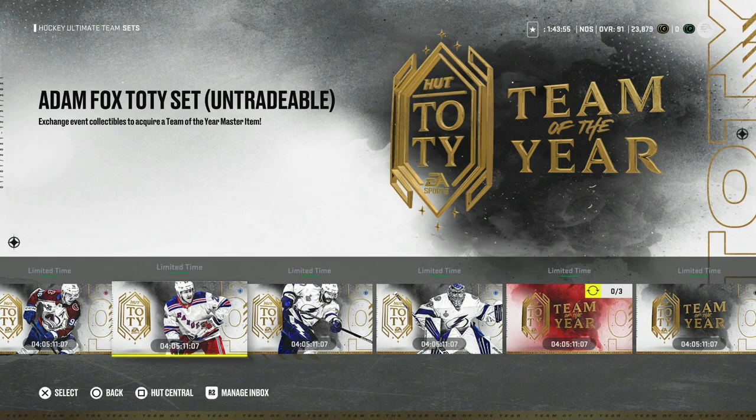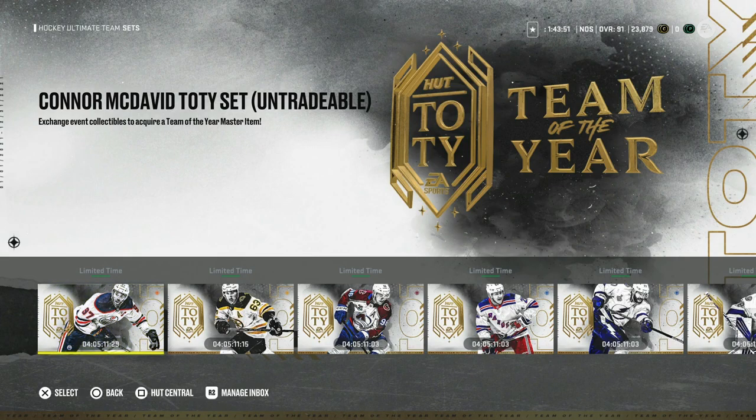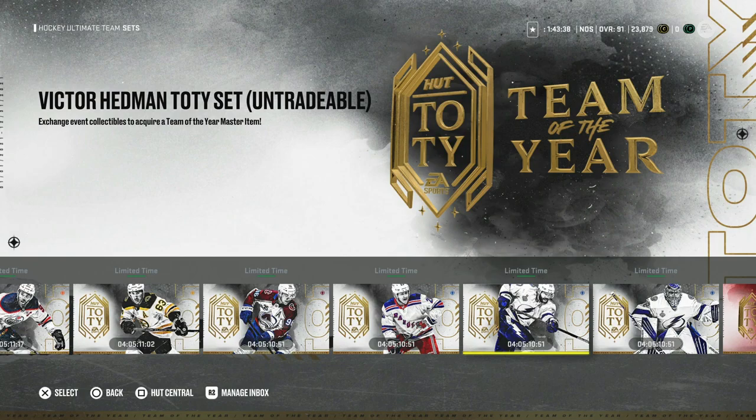There are not many events where I'll say to sell the farm to get cards - this is one of them. Victor Hedman is going to be worth a million for the rest of the game. He is almost more valuable than McDavid because once McDavid gets to 99, all the other forwards will catch up to him. But Hedman - there's not going to be very many left-handed defensemen that can get up to six foot six and have over 90 skating, which is why he is more important to make. Do everything you can to get Hedman done this week. Take untradable rewards in Rivals this week especially, as it will give you cards that help lessen the blow of the Hedman set cost.